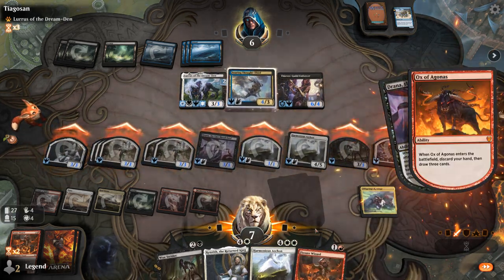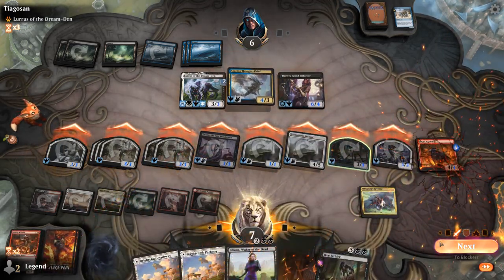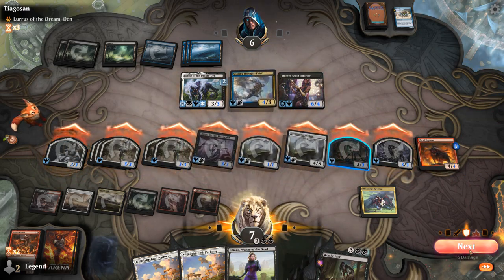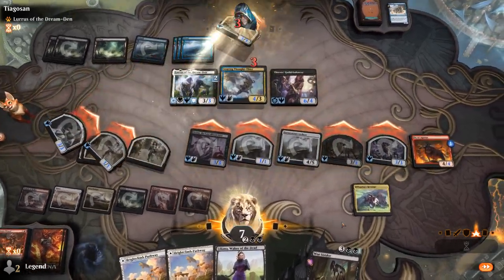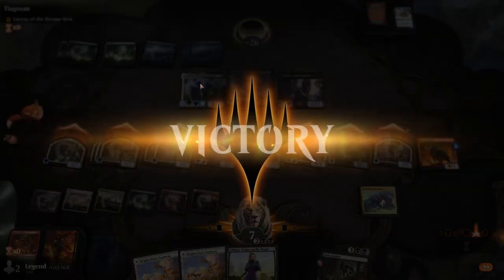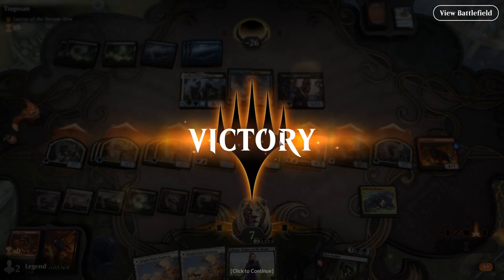We still have plenty of cards in library, so Ox drawing 3 is not a problem — otherwise we could have kept Drana back. We could have also used Woastrider to sacrifice whatever creature Lurrus blocked to prevent life gain, but that wasn't really necessary. If our deck gets going against the mill decks and we get an Offspring's Revenge in play, it's pretty awesome. Sometimes they just counter it and you lose anyway.